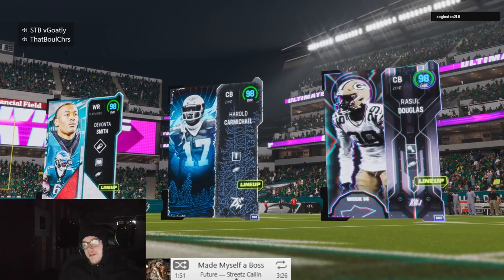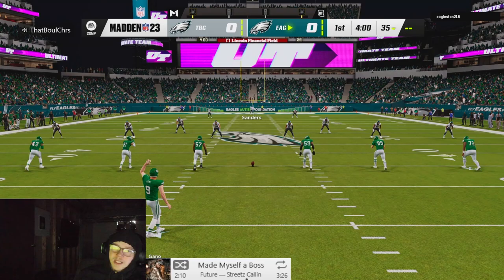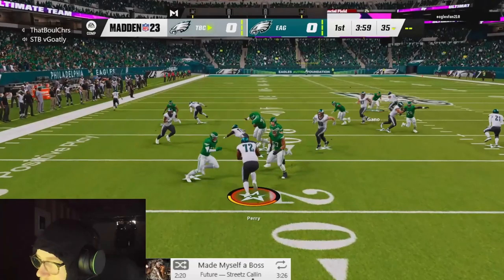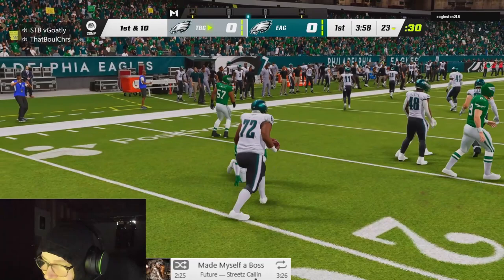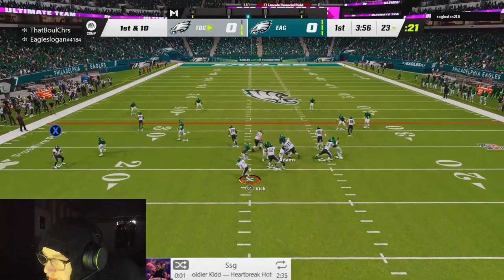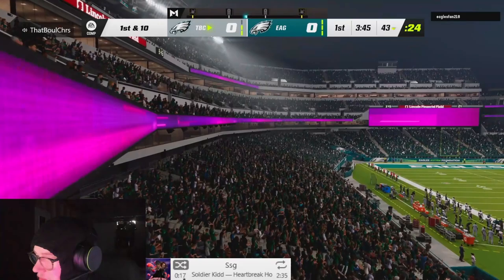During gameplay the streamer reacts to the opponent - Eagles Fan 218, who is also an Eagles fan. He goes on a rant about QB pre-snap animations: there are only like three different ones - the Cam Newton one, the one everybody else gets, and another one. He declares that the day they bring back the Dak Prescott animation he's quitting Madden, frustrated at Prescott throwing the ball 30 feet in the air.